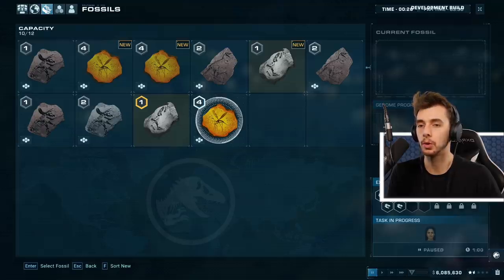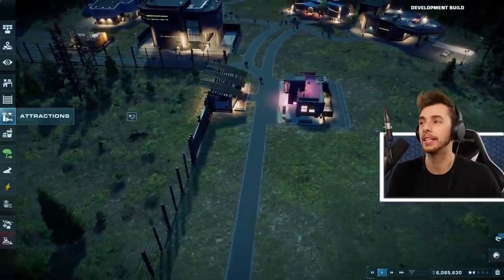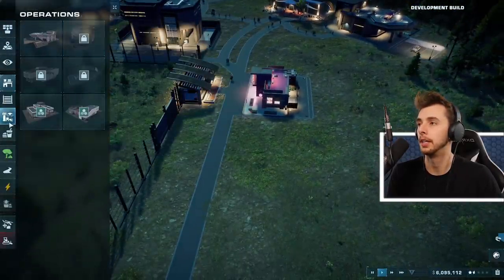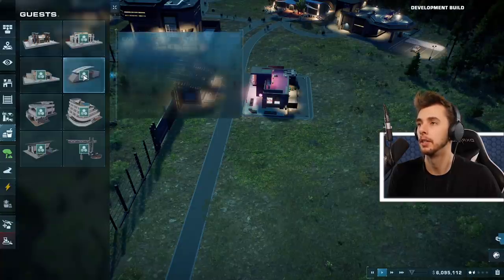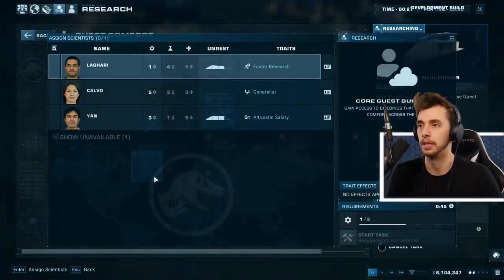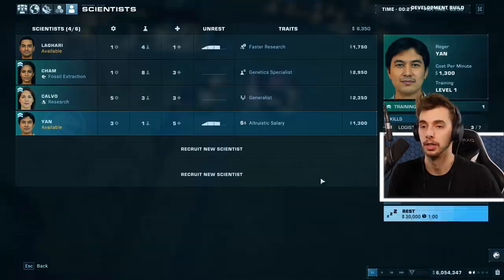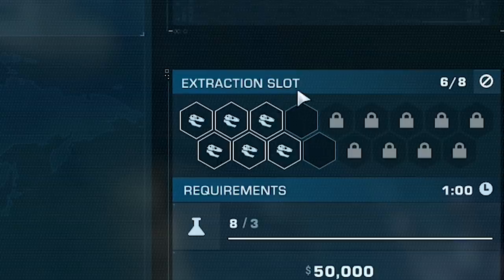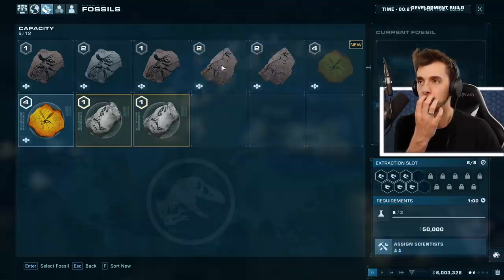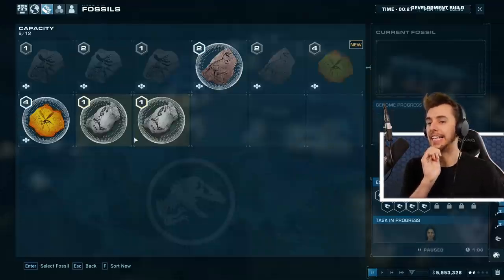I can only do one excavation - that's weird. Four out of eight extraction slots. I need to get two stars - I want to make the Mosasaurus! I need more facilities. Research medium amenity, large amenity, emergency shelter, hotel, restroom. In order to get restrooms I need to research this stuff. Click on scientists - tell these guys to rest. So this fills up and that's how much they cost to fill up. Those are the ones being worked on.